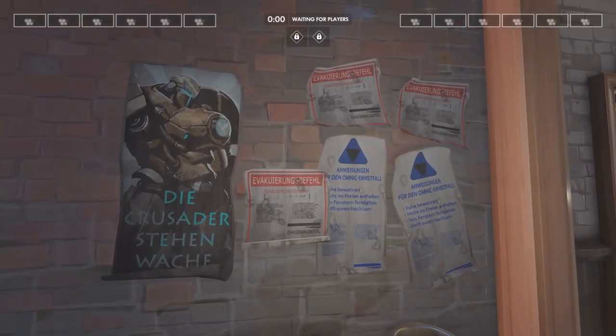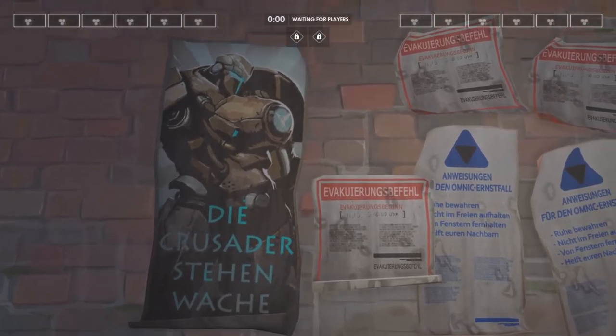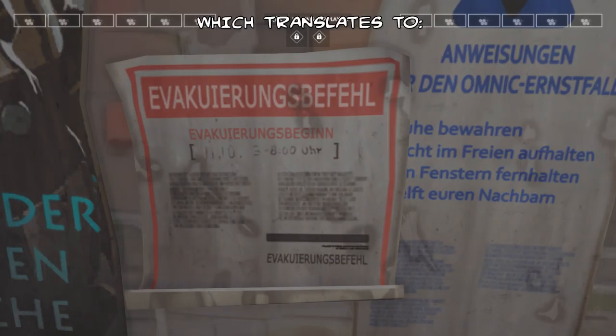On the wall there are some posters which we'll also see scattered throughout the city. Starting with this impressive-looking propaganda poster — 'die Crusader' doesn't mean 'die Crusader die,' since 'die' in German means 'the.' What this says is 'die Crusader stand wache,' which roughly translates to 'the Crusaders stand guard.' Another poster says 'Evakuierungsbefehl,' which translates to evacuation command, and under that it says evacuation beginning. What we gather from this is that they evacuated this town before the Crusaders effectively used it as a stronghold against the Omnic invasion, presumably evacuating to Stuttgart.